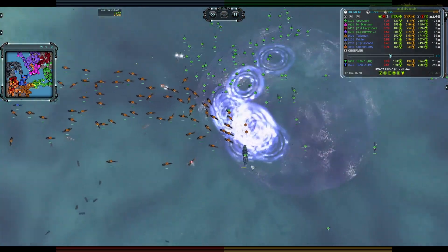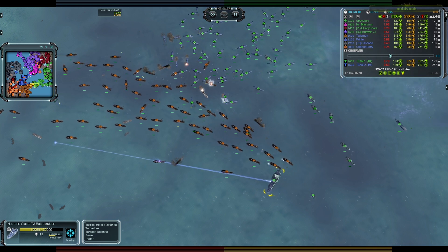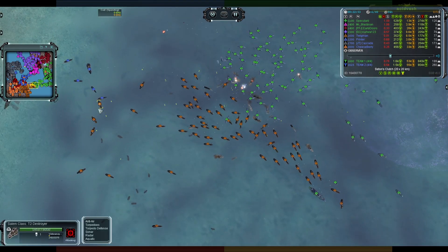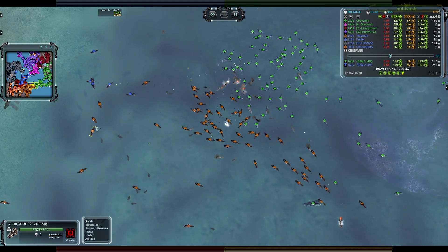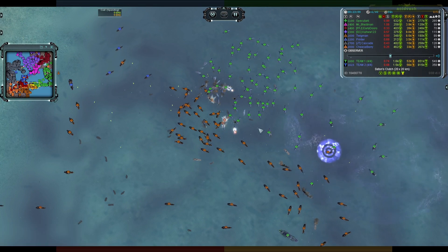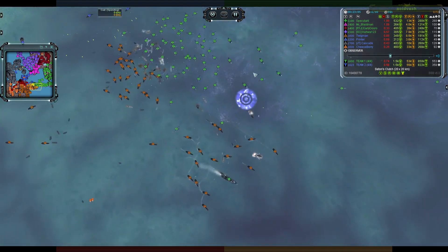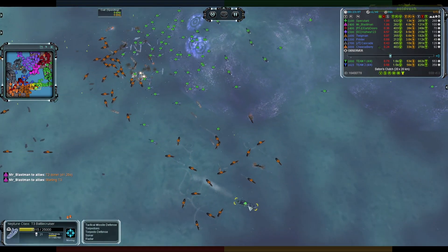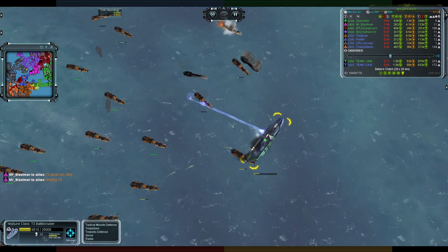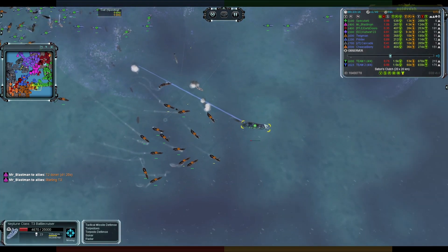Speaking of navies — massive battle! This battlecruiser is getting absolutely swarmed by frigates. That's a lot of damage coming out of those. Destroyers back here aren't engaging — sticking at range, which is a grand idea. They can sit back and kill frigates willy-nilly. But the Neptune is down under half health and the shield boats are going up and away from it — this is actually kind of dangerous.